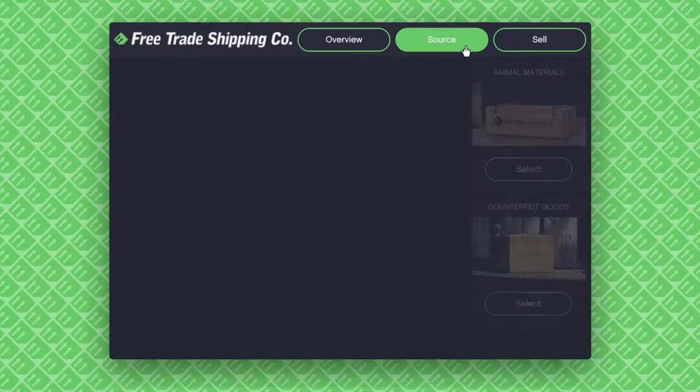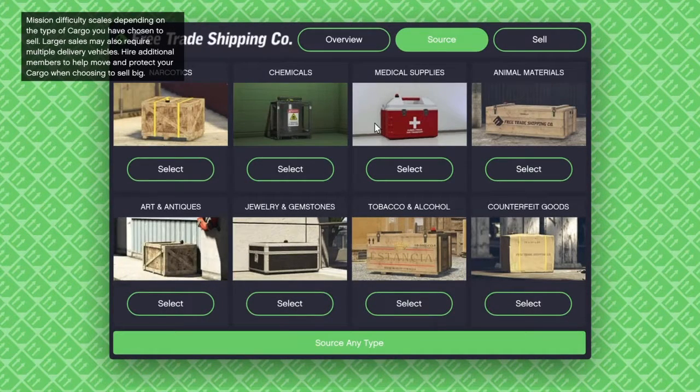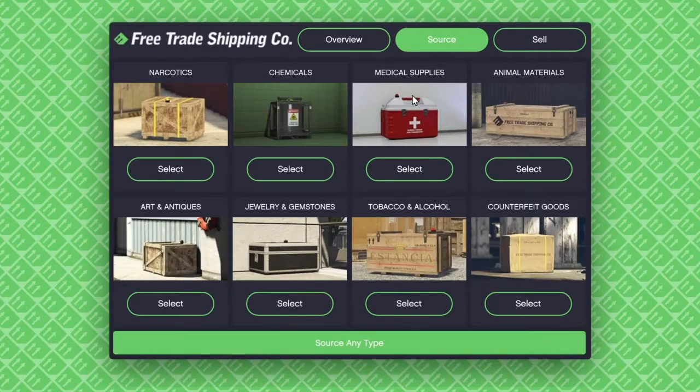Let's tell you about the mistake I made. I've been sourcing loads of these and I spread it out across all categories. What you want to do to get the most amount of money is do these three only — and preferably just one — like chemicals, narcotics, or medical supplies, because they get you the most amount of money. Animal materials, arts and antiques, jewellery, and gemstones get you the second most. Tobacco and alcohol, counter-freight goods get you the least amount of money.